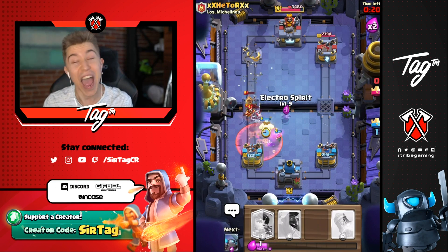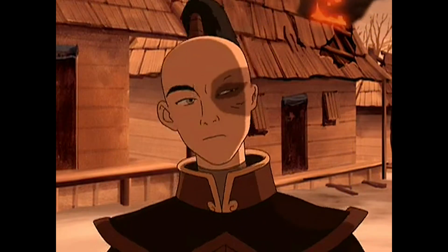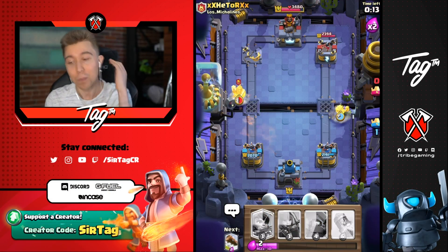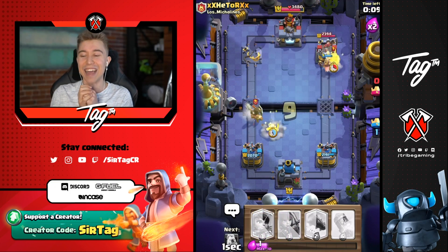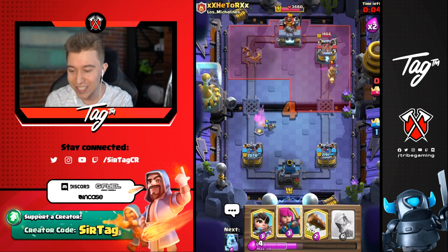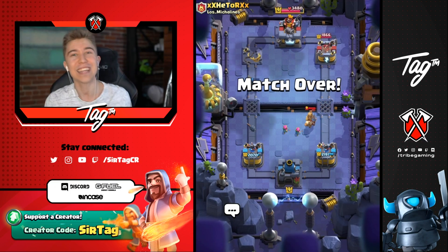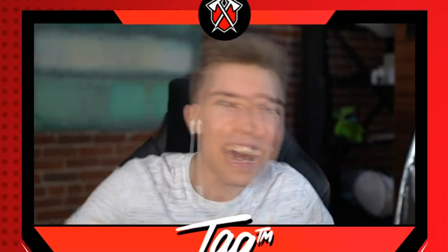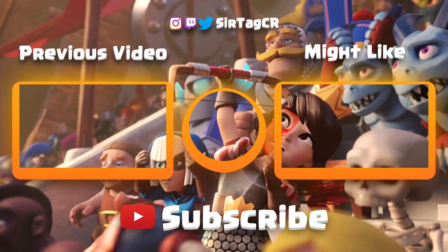The great thing about our deck is with electro spirit you can hit all the princes at once — we are the master of all elements, the Avatar, and you can't stop us. Going in for a hog rider on the right just to make sure you have to play for your pride right now. A lot of times people play for their pride and don't let you take two towers instead of playing aggressive — in reality you have to take a tower to actually come back in the game.